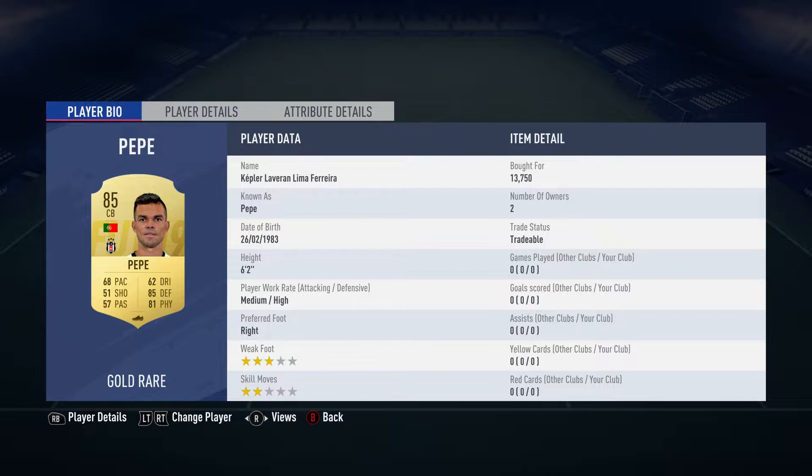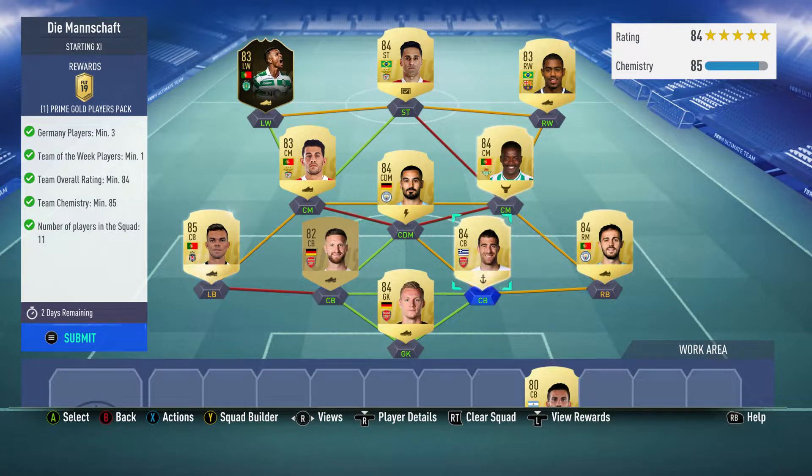The left back is a centre-back — Kepler Laveran Lima-Ferreira, bought for 13,750. He plays for Besiktas in the Turkish First League and is Portuguese.